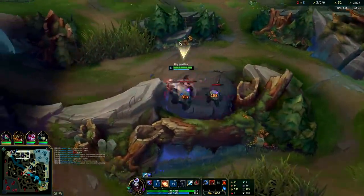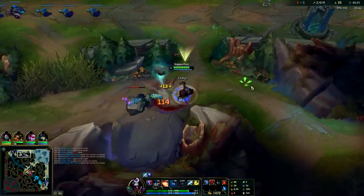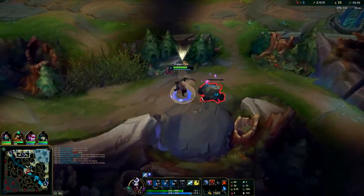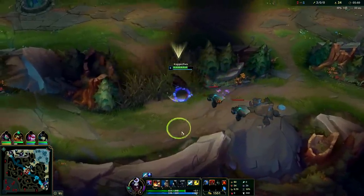Your second form is where the power is. Auto attack, Q, and dash — cutting out big ones so I don't take as much damage. I have more movement speed and more attack range, so I can drag enemies around a bit.